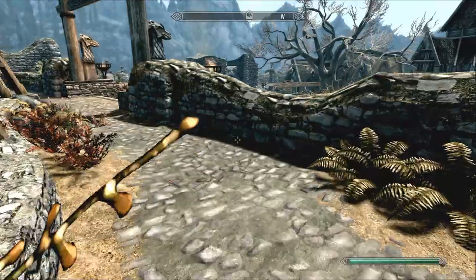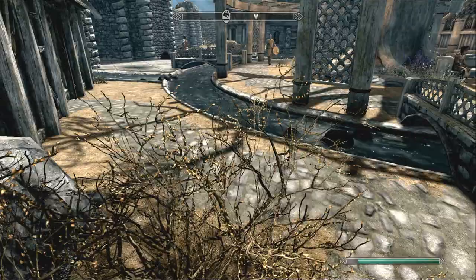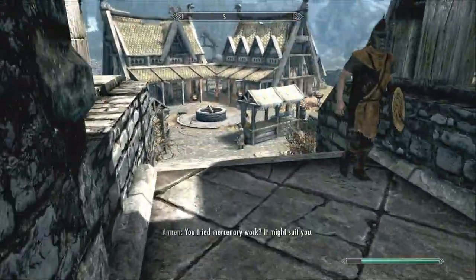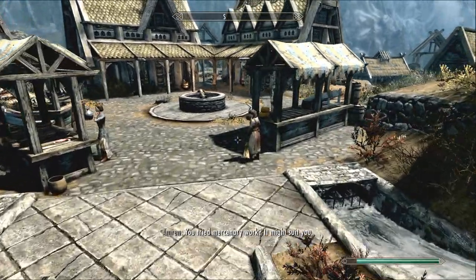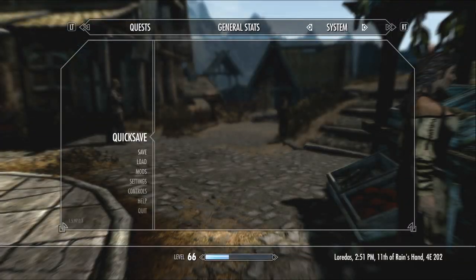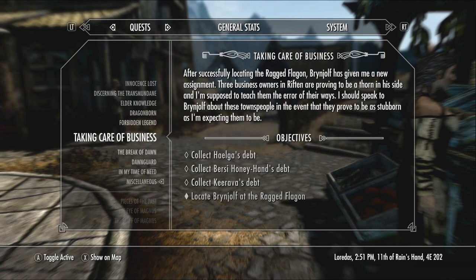Now if you don't want something as mindless as just sitting there waiting, and you actually want to use the mechanics of the game — like killing people and stuff like that — this is the method for you. All it requires is that you've beaten the Dark Brotherhood.